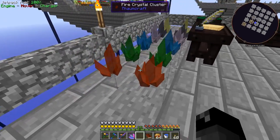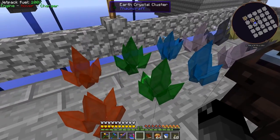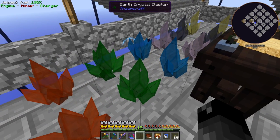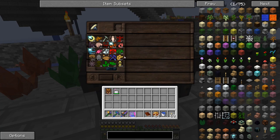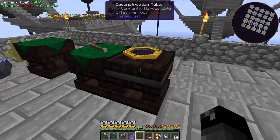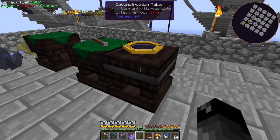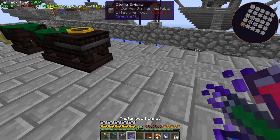It turns out if you put crystal clusters nearby your research table, they gather aspects. When you use the last one on the table it can refill from the crystal - so that's pretty awesome. I've probably gone through 10 stacks of crafting tables just dropping them in the deconstruction table.